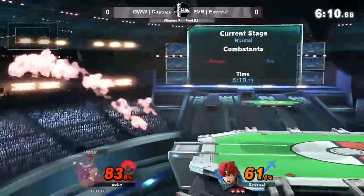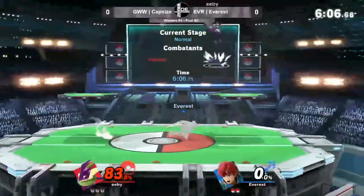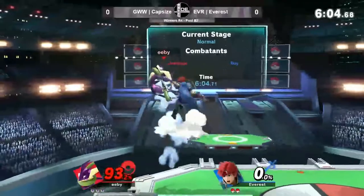80% put on so far, and not too much going on for Capsize here. We're seeing Capsize using these safe hitboxes that Greninja for some reason has, with that dash attack and a forward tilt. Edgeguarding Roy — not too much going for Capsize, and then they just turn it around just like that.